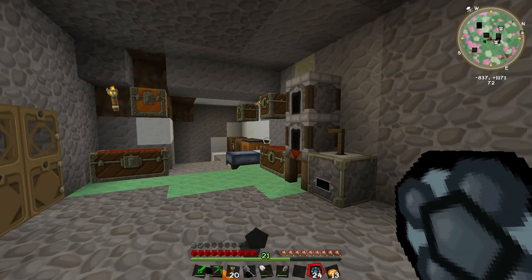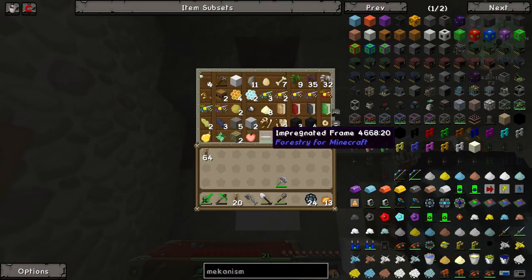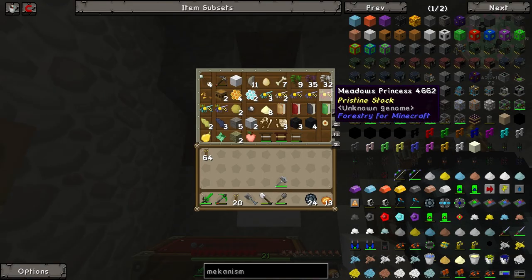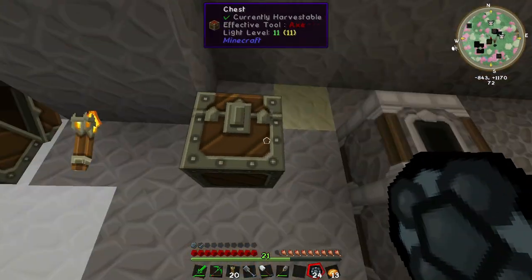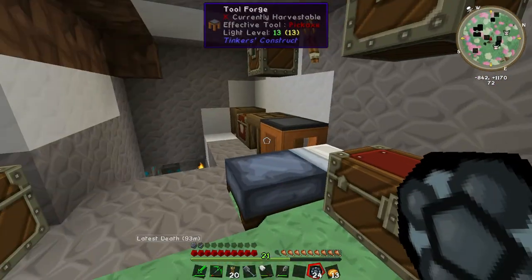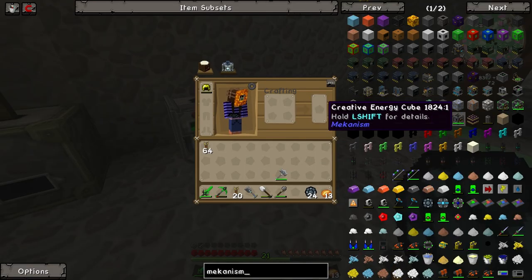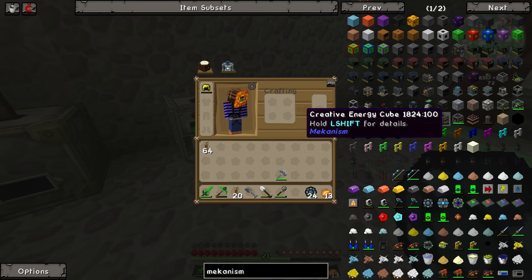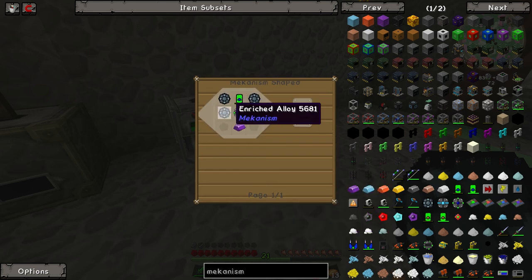I was thinking we could get into Mekanism and make our digital miner, because I did find quite a few diamonds down there while digging around. I also have all this — there was an apiarist in the village so I took all their bees. We got Valiant bees and some forest bees. That's pretty good. What I want to make first — I'm not sure whether to go for the digital miner first or the atomic disassembler.